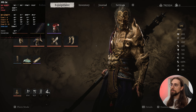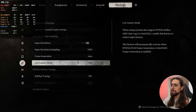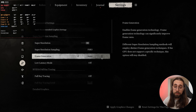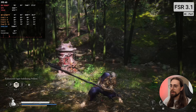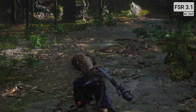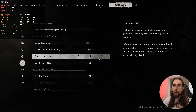So huge amount of ghosting as you can see. If we enable frame generation, we now have the option to use Anti-Lag 2 as well. The low latency mode now only has 'off' and 'enabled'. By the way, I was running frame generation before — that's why we have such high fps — but even without frame generation we still have a huge amount of artifacts, ghosting, and pixelation. It's just not good at all.